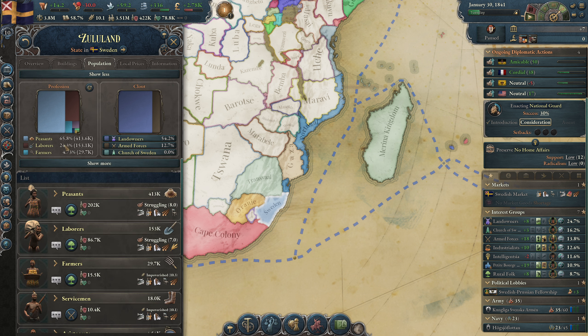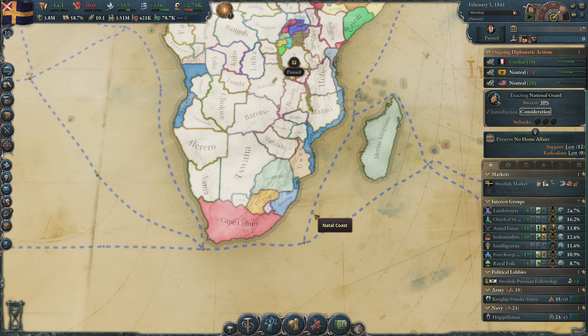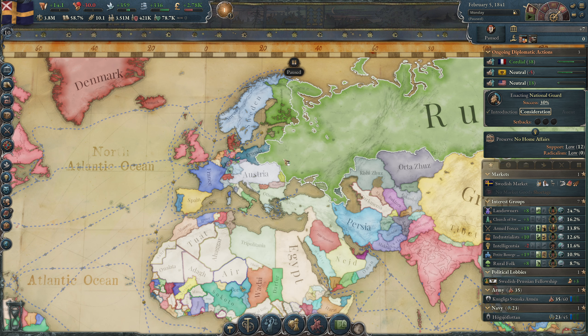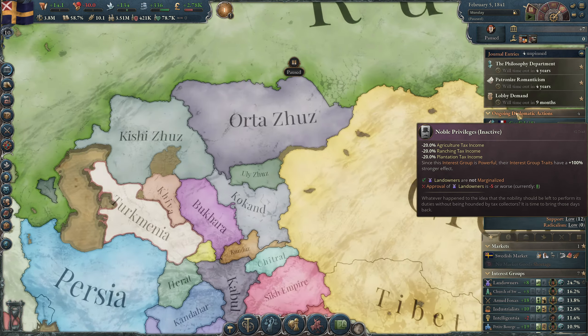People are working a bit more so we have more laborers in the state. We have maximum relations with Austria so let's cancel that. I can't talk to Britain again though — let's improve with Spain since they are also improving with me. I think I'm going to stop the episode here.